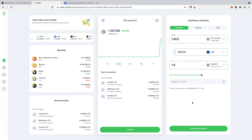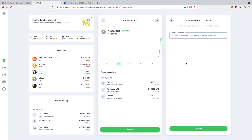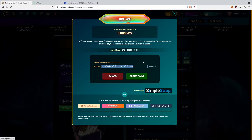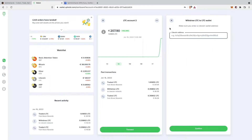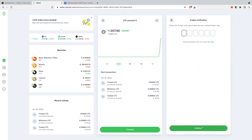Now I'm going to preview my withdrawal, click here, confirm that I know that crypto investing is risky, and now I have to put in my Litecoin address which I just copied. I'll put it in right here and just double check if it's correct. Now I'll click on confirm and confirm my withdrawal, then do the two-step verification and click on continue.